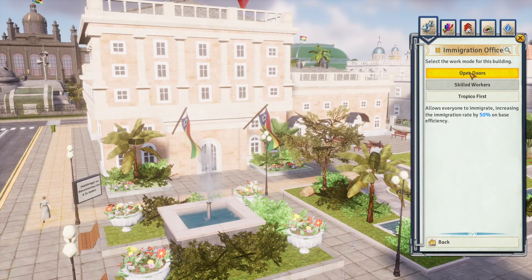With effective high schools and a good college, you can quickly reach the point where you're constructing offices as fast as you can and generating more money than you know what to do with. The offshore office can sacrifice standing with a superpower to generate money and gives a small bonus to export prices of two goods depending on which country you invite.